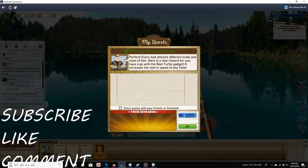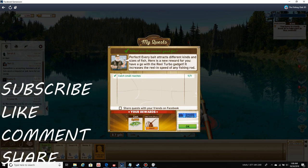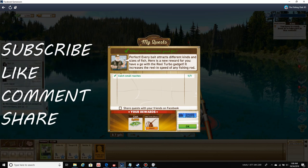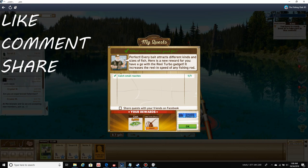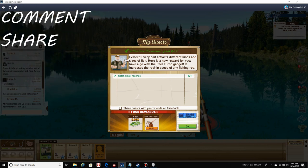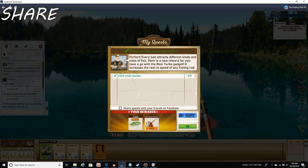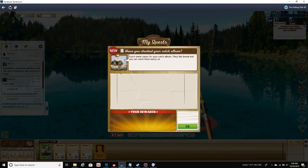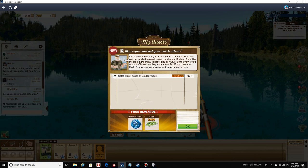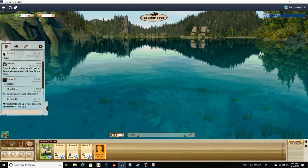Every bait attracts different kinds and sizes of fish. Here's a new reward for you — have a go with the reel turbo gadget, it increases the reel-in speed of any fishing rod. Sweet, equip it. New quest: catch some nasses for your catch album, catch small nasses at boulder cove. Enter spot, alright.